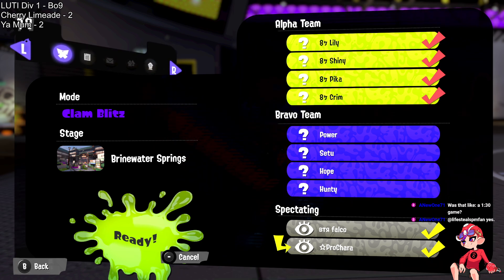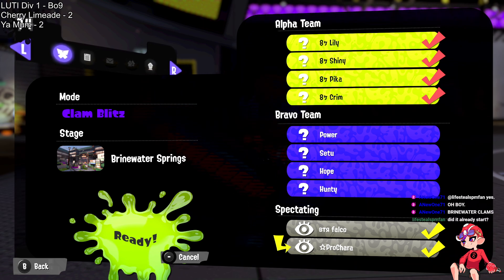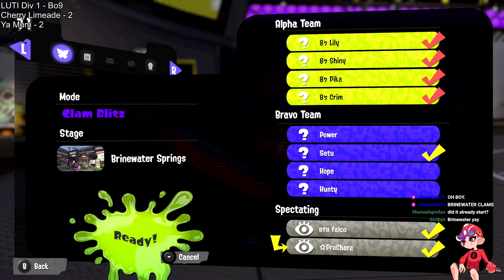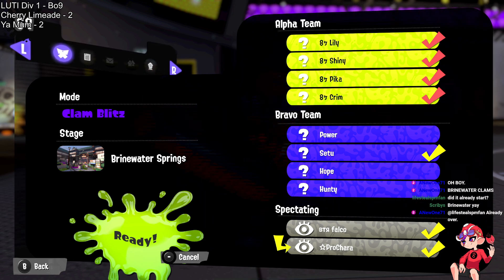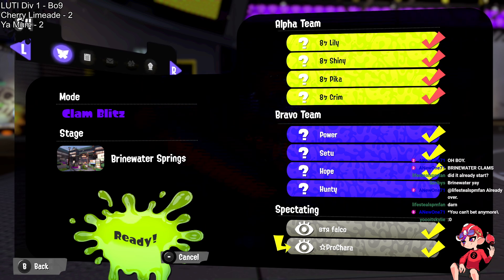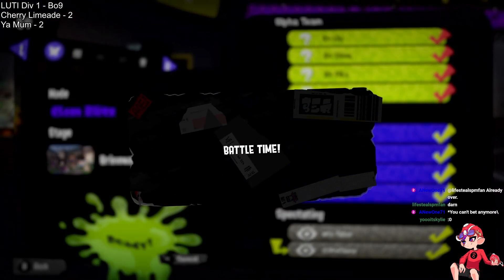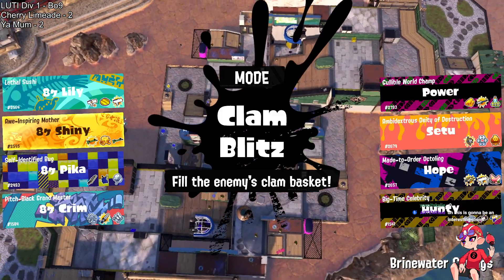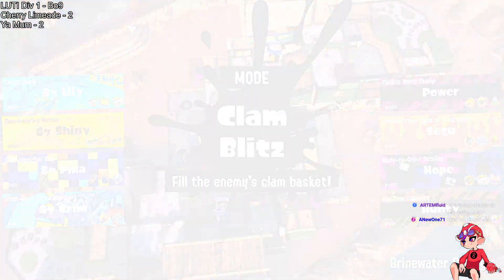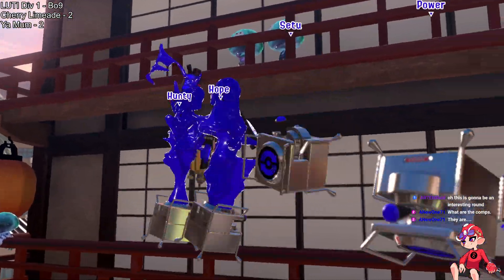That individualist play style was actually benefiting Limeade quite well. Now watch the dichotomies of these play styles as we lean back into Clam Blitz — a mode where you can get away with both different kinds of play styles. Sometimes having that blitz style, barreling toward the basket, is beneficial. On the flip side, playing defense — calm and collected while holding mid and preventing your opponent from getting in — is exactly what won Your Mom game one. Here we go game five on Brinewater, with yet another comp change on the side of Limeade.